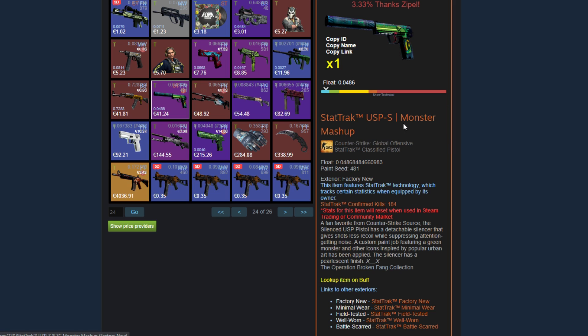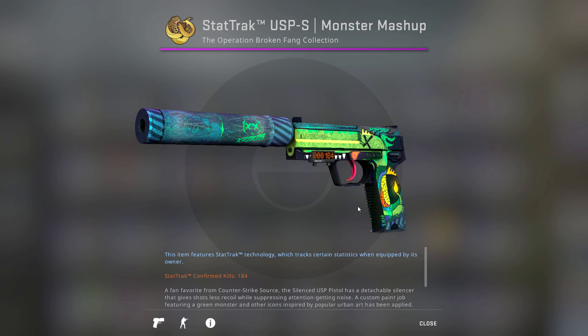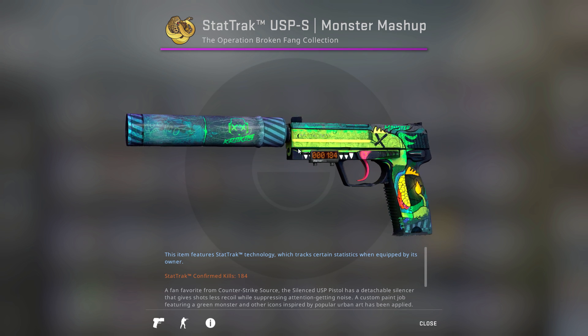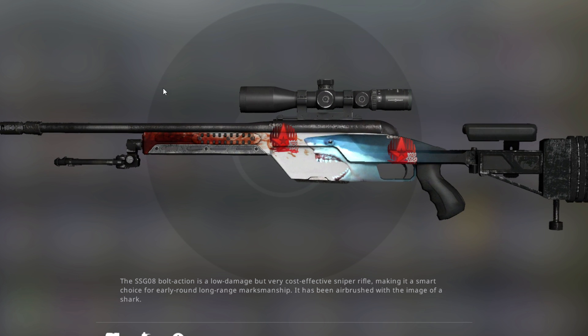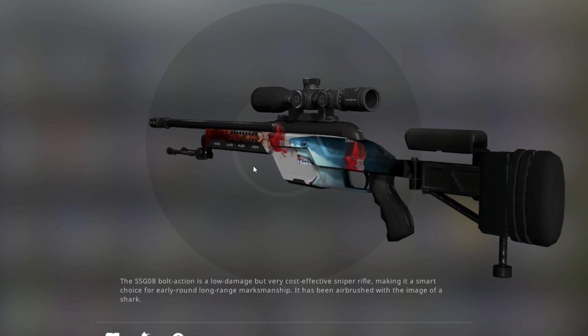And then he's got the StatTrak UMP Monster Mashup, which as the name tag says, '3.33% thanks Zippo.' It was one of Zippo's trade-ups where this was a 3.33% outcome, and Teemo actually hit it. So Zippo went ahead and donated the skin to him, which was very nice. Very clean StatTrak Factory New — pretty much zero scratches. Then here's the second thing: this costs $644, an SSG 08 Blood in the Water Factory New. This was an OpFade trade-up attempt — I believe it was 20%. The trade-up unfortunately failed, so Zippo just allowed Teemo to keep the Scout.